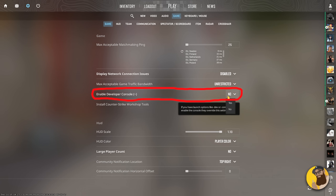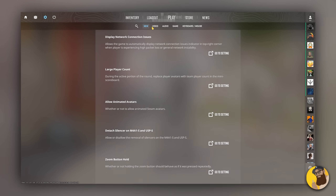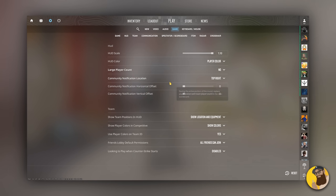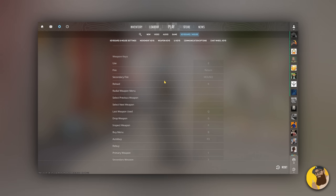To enable the console in the game, it's right here in the settings, and make sure you choose a key to open the console. Most options are already accessible through the game's settings menu — the ones I'll show you in this video are not from there, and they are my top 10 picks.